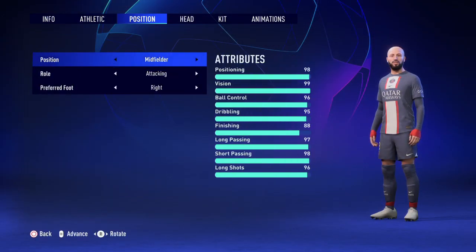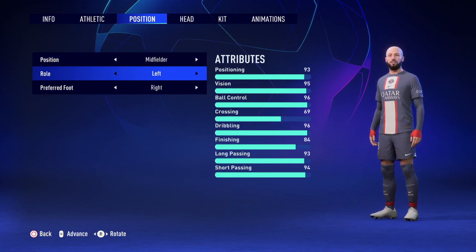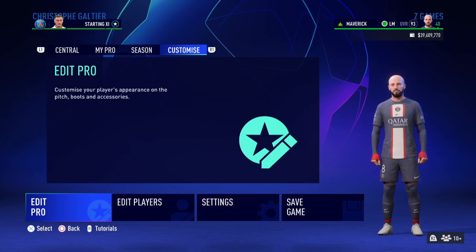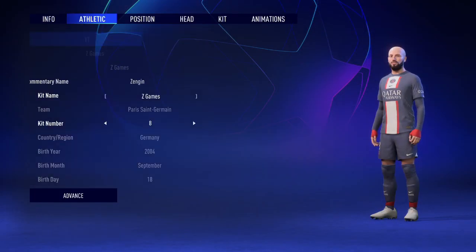Now over here we click R1 twice and in this section we're going to change our role from center attacking midfielder to left midfielder, just like we did in the other section. Once we back out, we're still in the green, we're still part of the starting 11, and our manager rating is still maxed out.